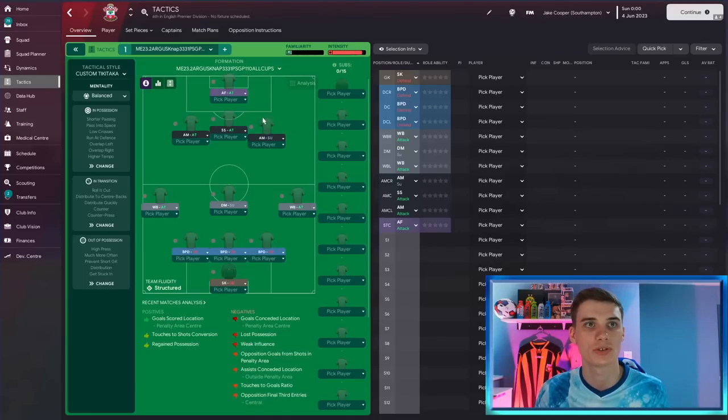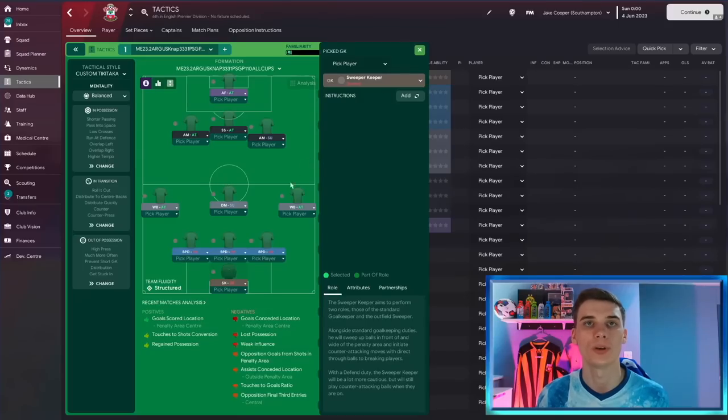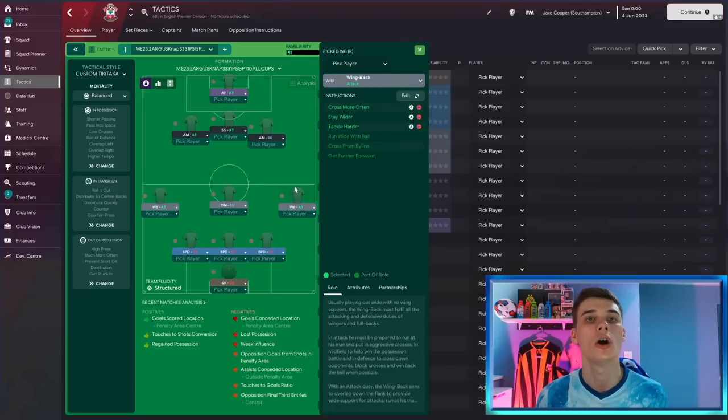This is the Argus NAP tactic — I'll leave a link to it in the description if you want to download and plug and play. For those who want to recreate it, let's break it down. First, we have a sweeper keeper on defend duty with no additional instructions. Then three ball-playing defenders, all on defend duty, set to dribble more and tackle harder. We have two wing backs on attack duty, staying wider, tackling harder, and crossing more often — which is why Sergio Gomez got so many assists, breaking down that left flank.